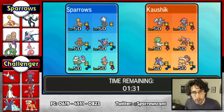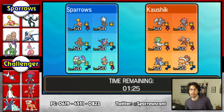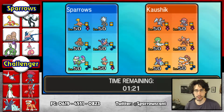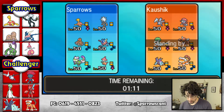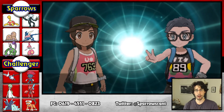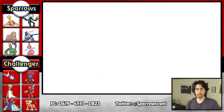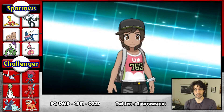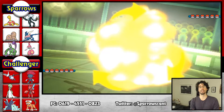Hey there, folks! Sparrows here, bringing you another battle with our Xurkitree Mega Medicham team. We are battling against Kaushik, and he's got quite the powerful team. Looks like that's a Mega Gardevoir or a Mega Scizor — I think it's probably a Mega Gardevoir. Because Scizor just does so much damage with Bullet Punch Choice Band. Fire actually does a lot of work for our team.